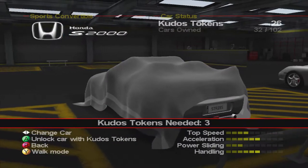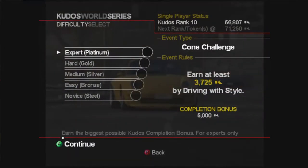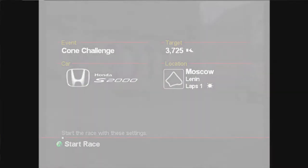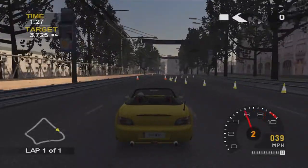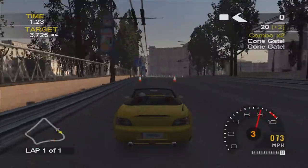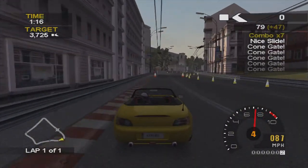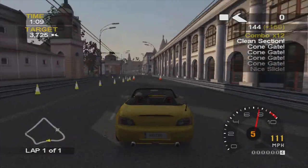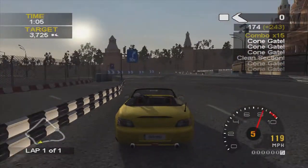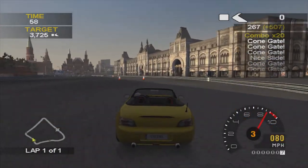So the next one is going to be a cone challenge, and I went ahead and bought the Honda S2000 for this one — slightly more power sliding than the Porsche Boxster. You can do it in the Porsche but the Honda S2000 is another good alternative. 2,100 for Hard and 3,700 for Platinum there. This took me about four attempts. It's not actually too bad — it's quite a nice square track so there are a couple of corners you've got to power slide around. You've got basically four straights to slalom down and get through the cone gates. Here's another power slide coming up — you've really got to nail that going quite quickly to get to the next cone gate.